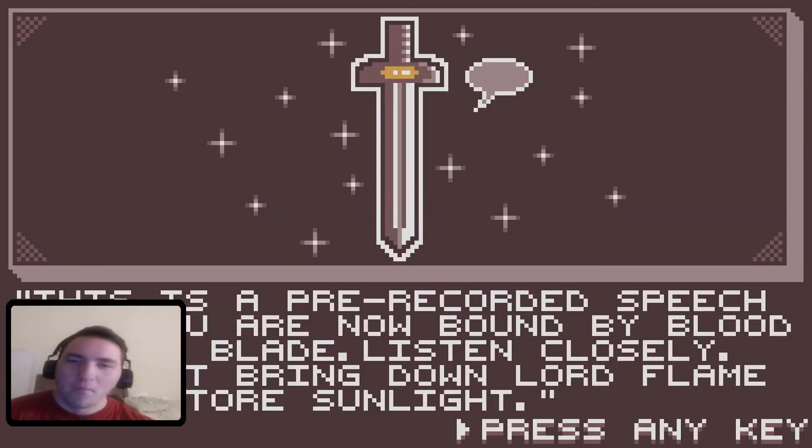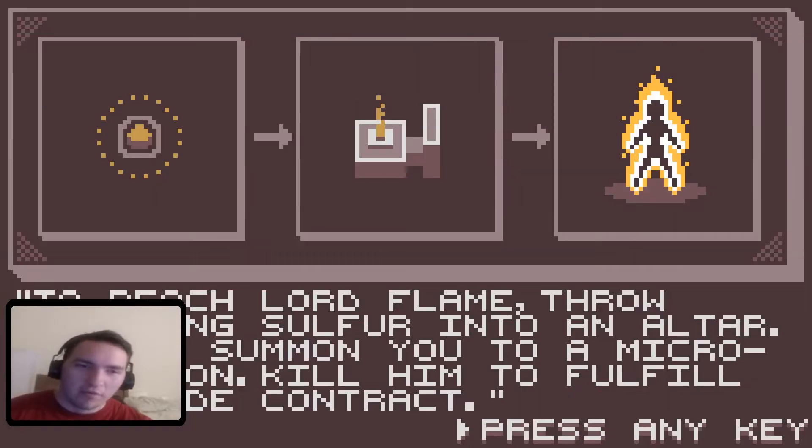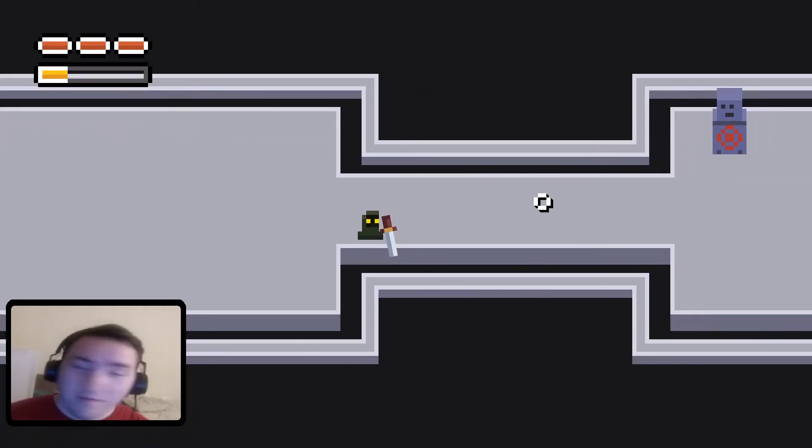Everything's looking pretty good. Sword — awesome, got our first weapon, and there it is, the thumbnail. Press any key. Pre-recorded speech room: 'You're now bound by my blood to this blade.' I have to kill the Lord of Flame to reach the Lord of Flame — throw summoning sulfur. Left mouse to swing.